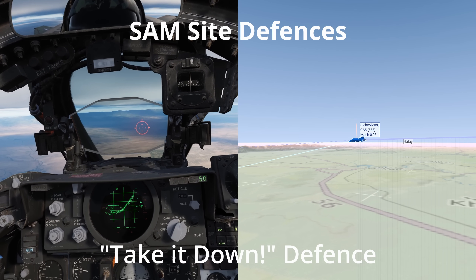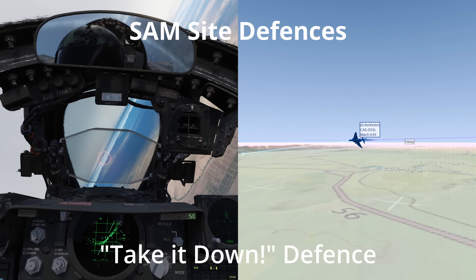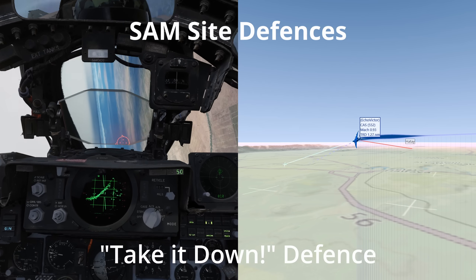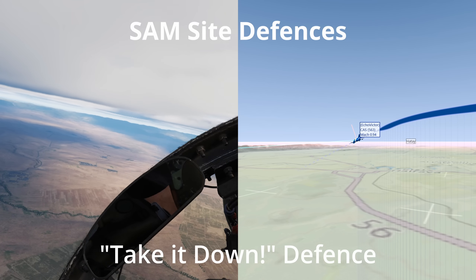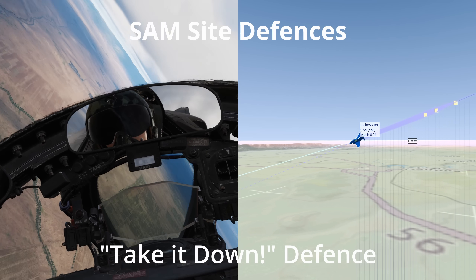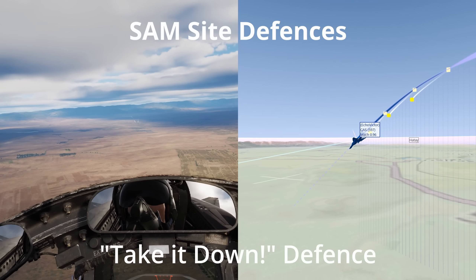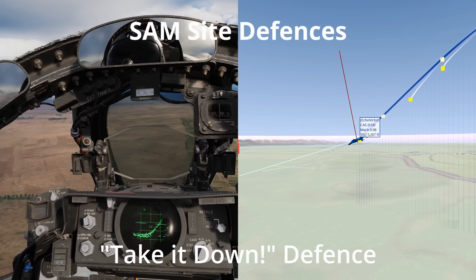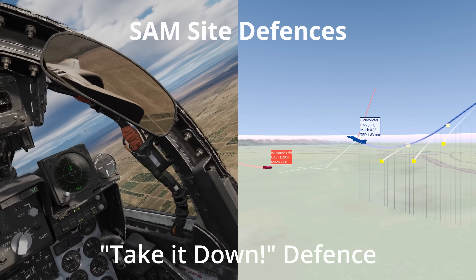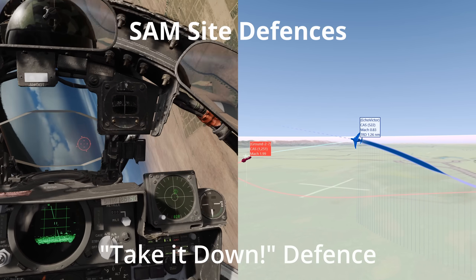A very sketchy manoeuvre that was used against Soviet SA-2 sites in northern Vietnam was the take it down manoeuvre. Upon receipt of a launch warning, the pilots would turn towards the SA-2 and enter a dive to pick up speed. After its 6 second boost stage, the SA-2 would fire its sustainer rocket and begin gliding. The missile would then be pointing down and going almost Mach 2, and at the precise moment the pilot would pull hard back on the stick, causing the SA-2 missile to miss.